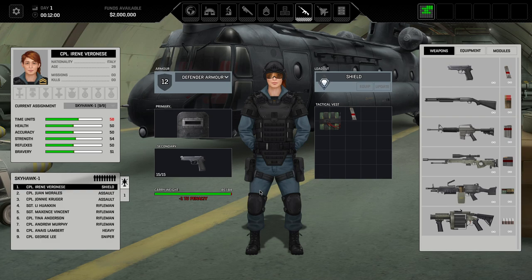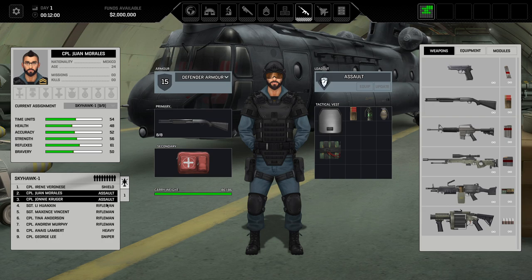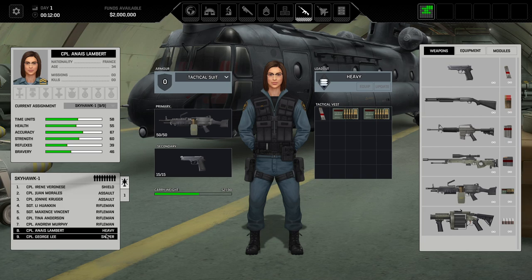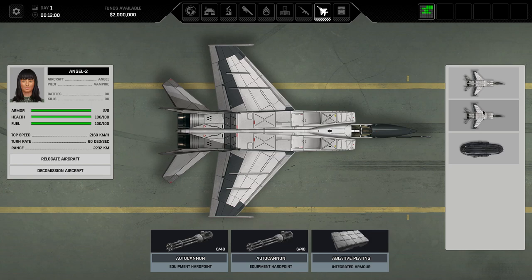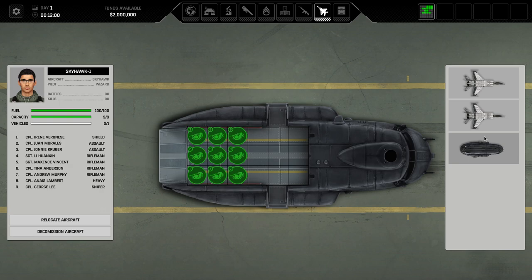Anyone from Yorkshire? George is now from Yorkshire. Right then. Aircraft screen: we've got Angel 1 and Angel 2, and Skyhawk where all our soldiers sit. We can relocate aircraft when we start building new bases. We've got certain equipment and hardpoints — integrated armor — so we can upgrade these down the line. You can see the base building layout in the top right with green dots showing taken spaces.